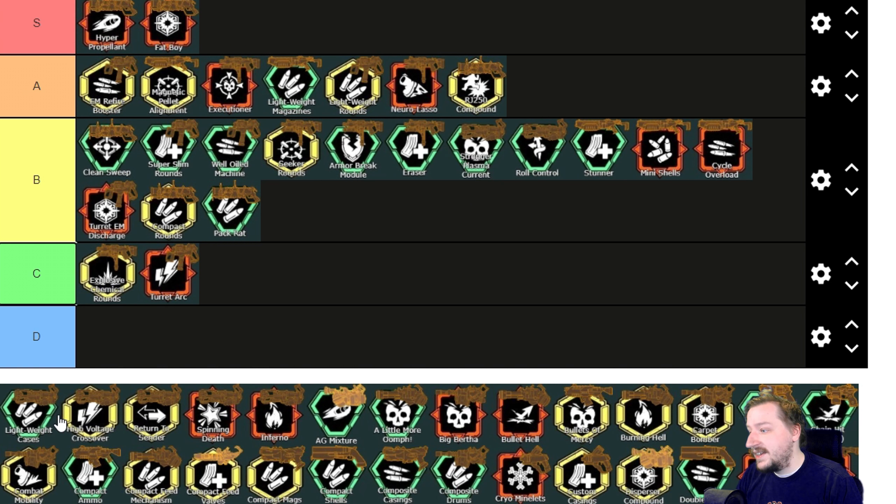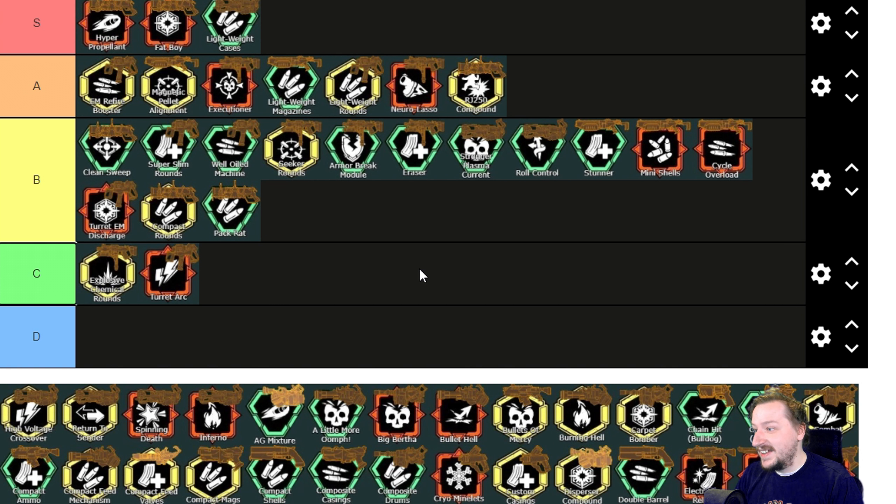Then we have Lightweight Cases, which is kind of crazy even though it's super basic — slightly faster reload and extra ammo. The extra ammo is really good on the Breach Cutter, and this one's going to go up into S tier. I don't think it's necessarily overpowered on its own, but in combination with the Breach Cutter, which is already so strong, it just helps out that much more. I would rather have extra bullets for this than probably extra bullets for anything.